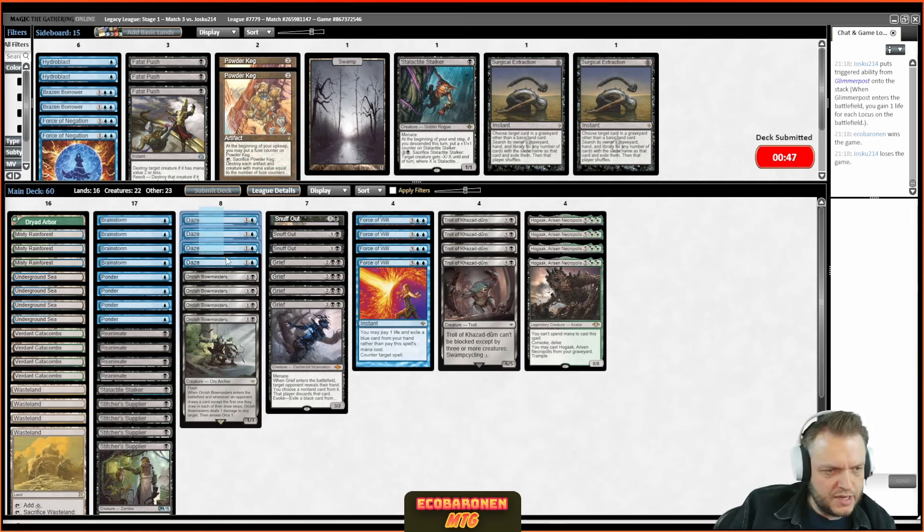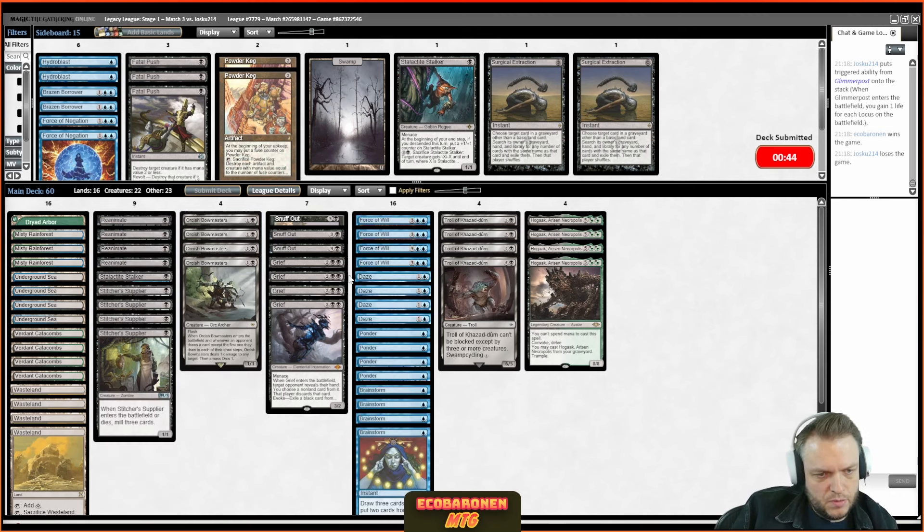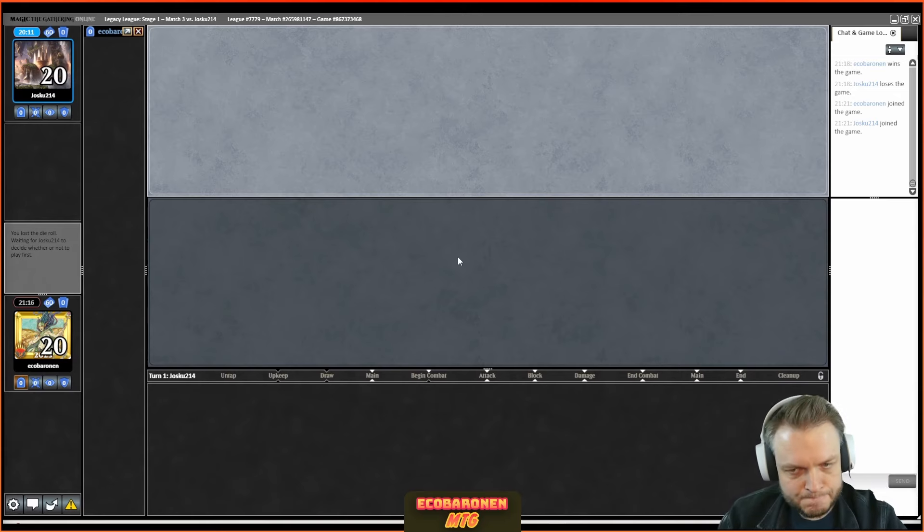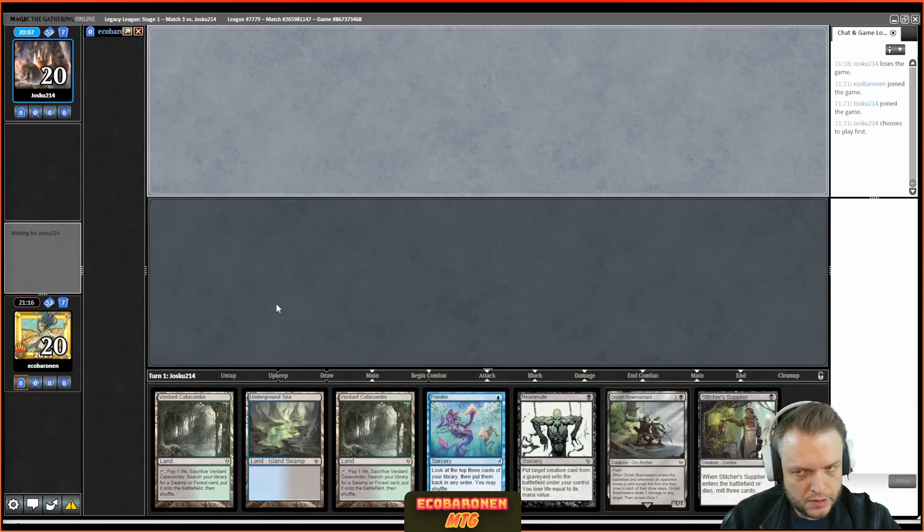It's a tough matchup. They'll have Endurance, which stops graveyard shenanigans and some of my creature beatdowns. One thing I dislike about this deck is the blue count is pretty low — in a matchup like this on the draw, Daze isn't very good but I can't cut it because I want blue cards for Force of Will. I could swap for Negation but I don't think that's very good either — this deck is pitching a lot already. Negation needs to be against pretty fast combo decks to be worth it; otherwise we have a million pitch spells.